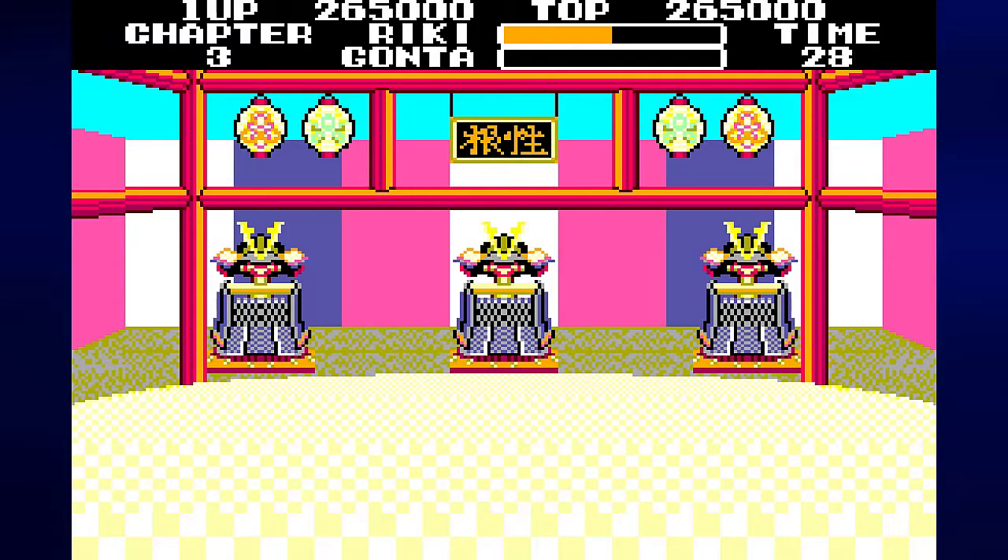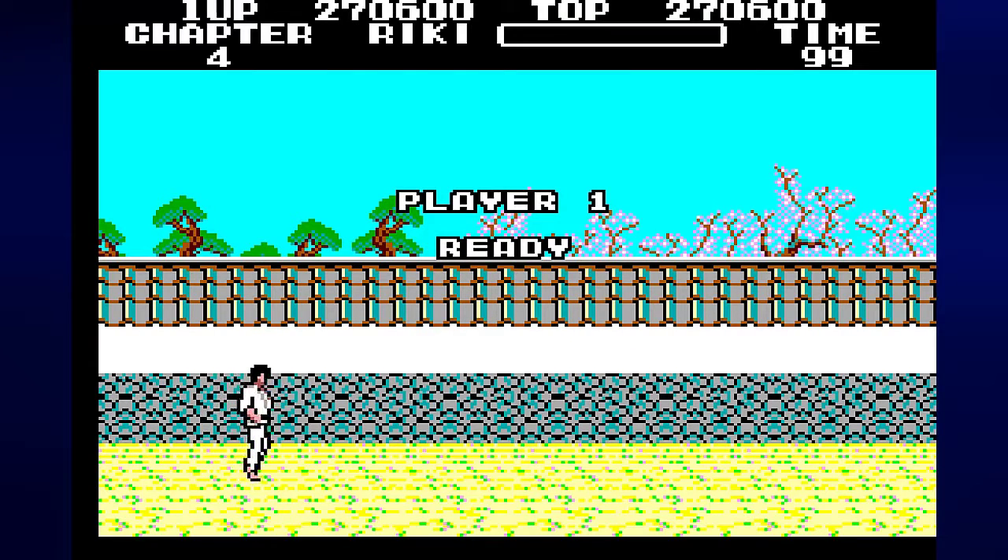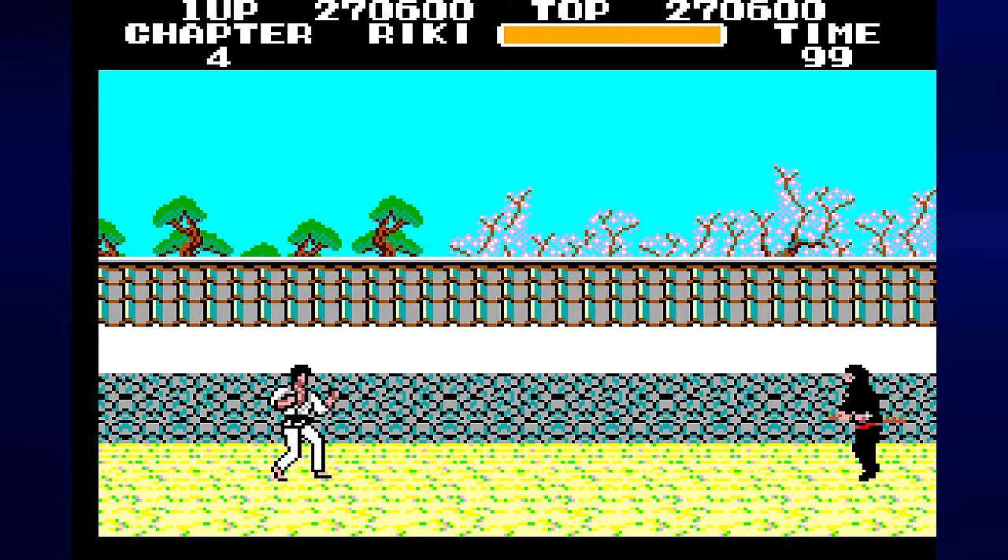He can also do this repetitive jump attack where he just makes tall skinny hops from one side of the screen to the other. If he does that, you can walk under him and punch him while he's in the air, then just stay behind him as he jumps all the way to the other side of the screen.